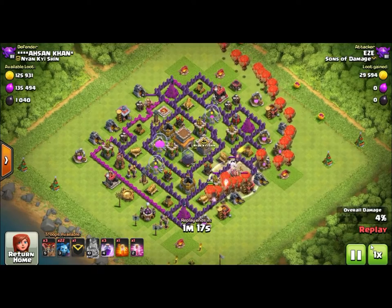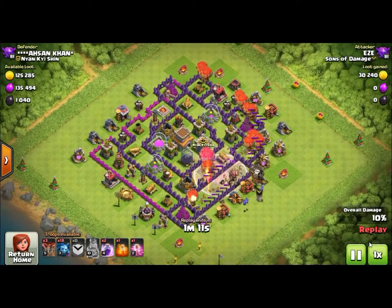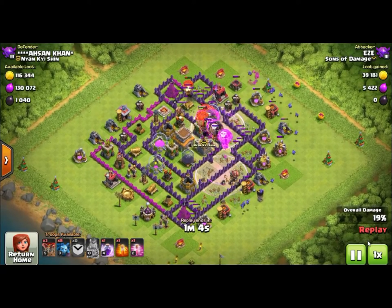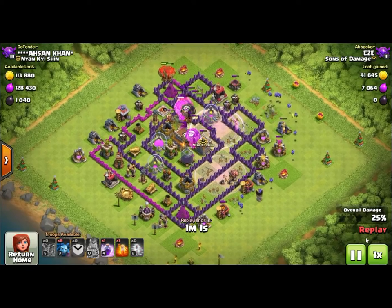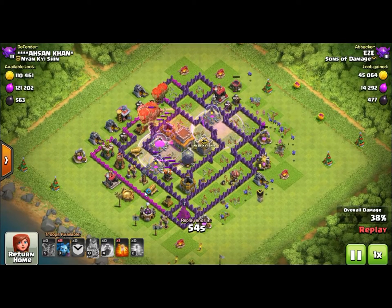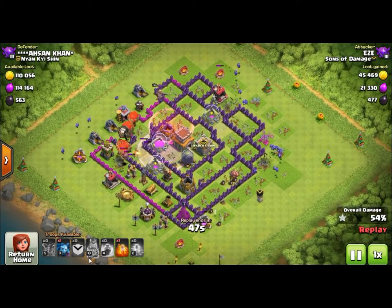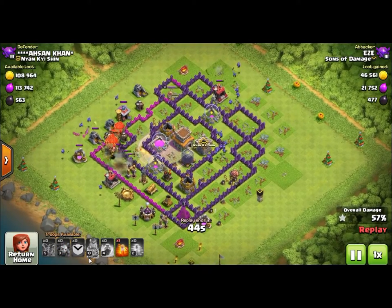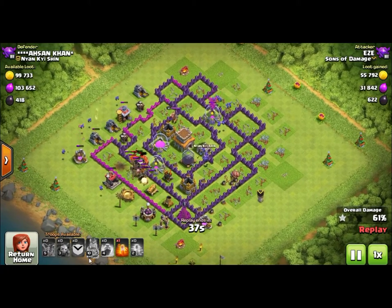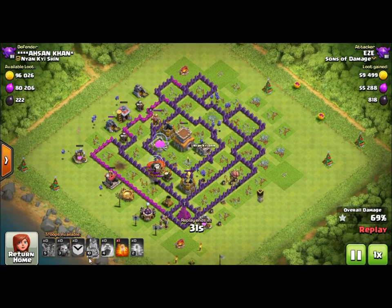Going back to the Loonion attack - this is just a mass Loonion. When you're doing the mass Loonion, instead of putting a giant line of balloons in on one fourth of the base on one wall, I'll kind of make a big C-pattern and get two different walls. Then they'll really close in well. Because of how fast the balloons drop, as long as you place the spells right and they don't surprise you with clan castle troops - that's something I forgot to mention - you have to be careful of the clan castle troops.